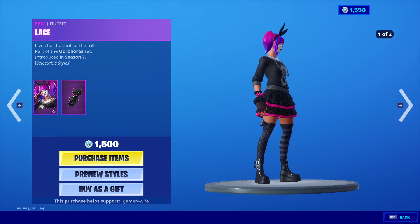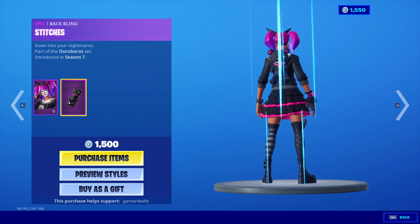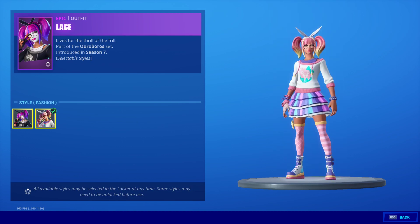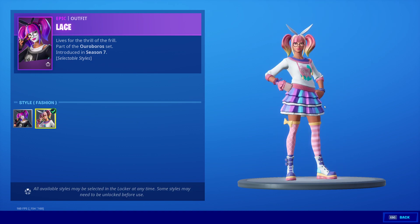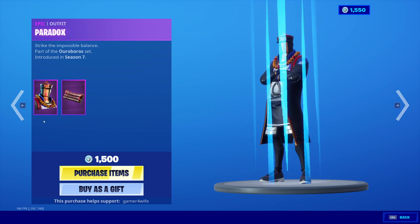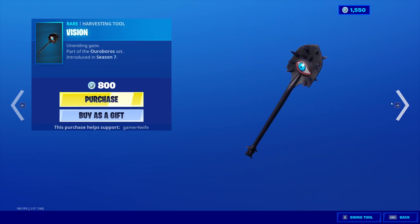We've got Lace back in the item shop — comes with a back bling, Stitches, and a preview style of Lace in a different color. We've seen it, we know it. We've also got Paradox back, 1500 V-Bucks for that one — we've seen it, we know it.